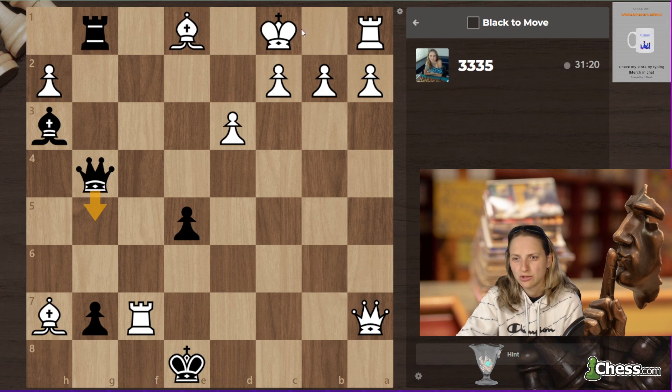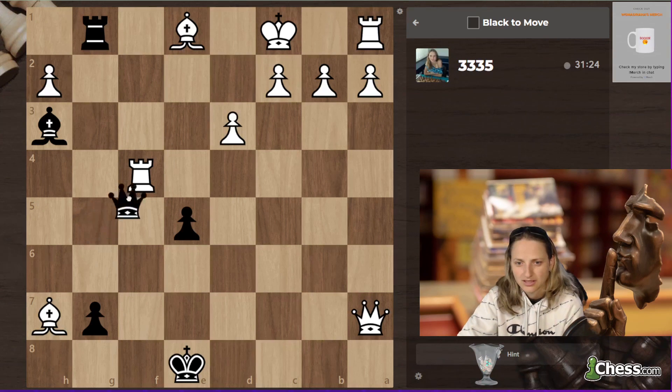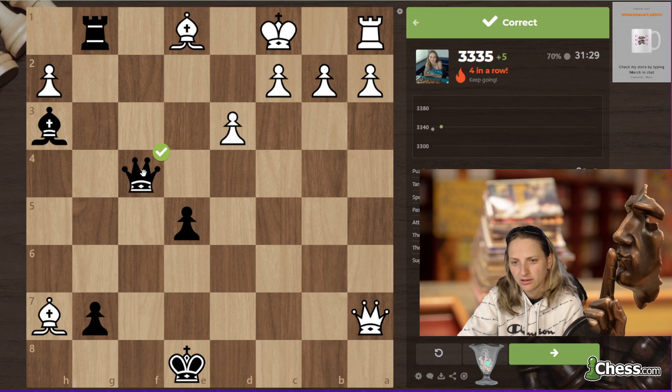The move I didn't see at the beginning was queen g5, and now bishop g4. This seems like checkmate whatever he's doing, because of the coordinating queen and flat-square bishop.